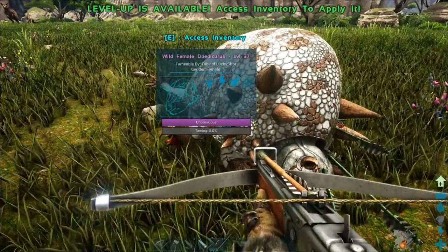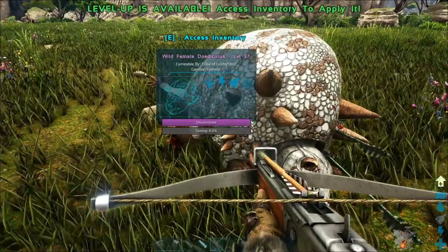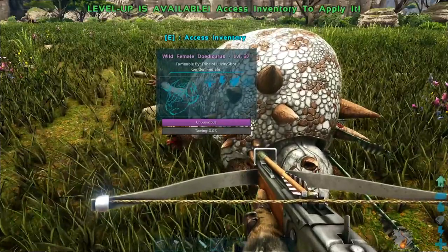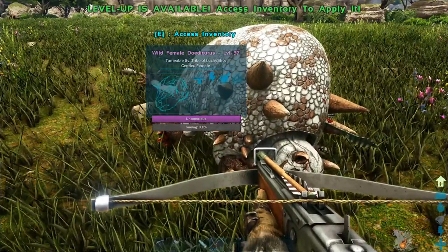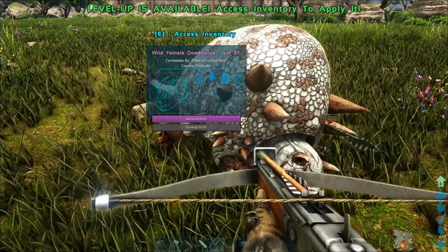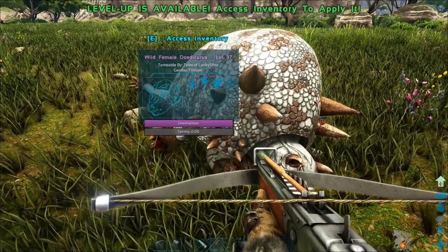You guys can see he has an unconscious bar and a taming bar. If the unconsciousness goes down, just keep feeding him narcoberries or narcotics, and his unconscious level will go back up. If his unconscious level goes down, he's going to wake up and either run away or attack you.